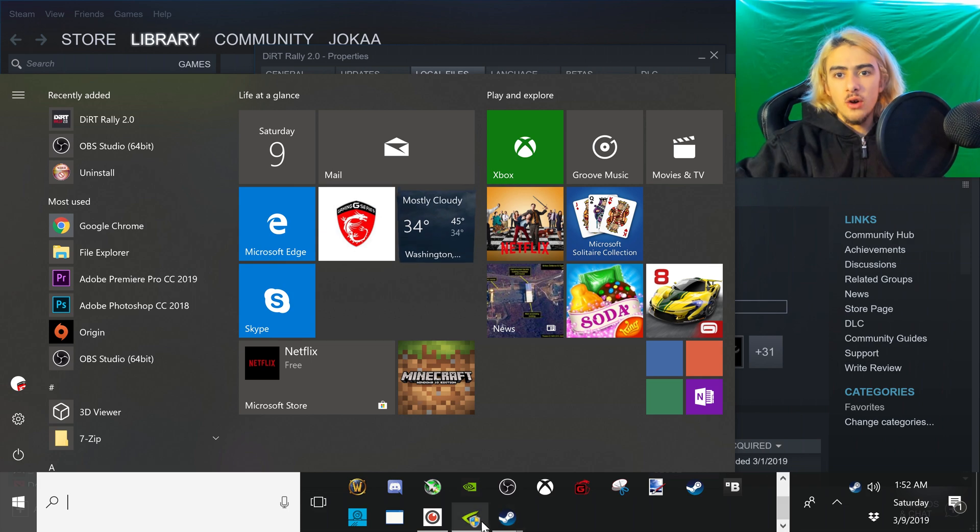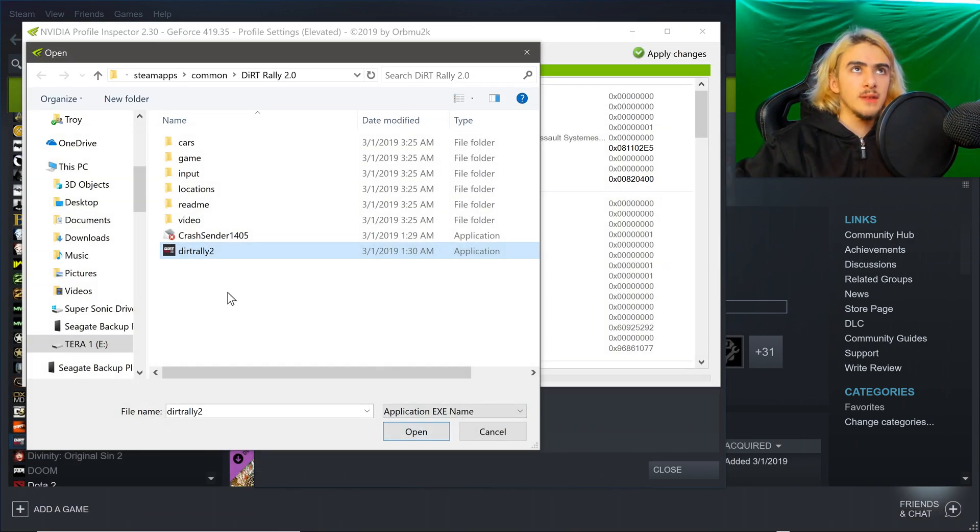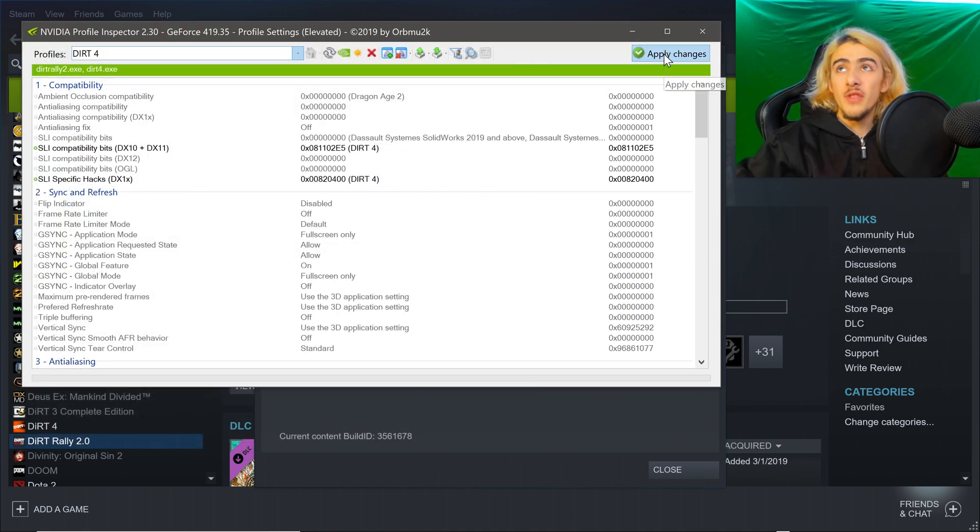So if we go back to the Profile Inspector, I forgot to do this final step. Click on Dirt Rally 2 and click. Don't change the name of it — just click on it and click OK. Then go to Apply Changes and click it at least two times. I like to click it at least 24 times.